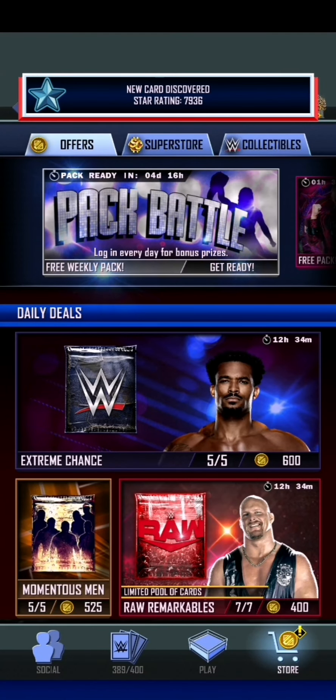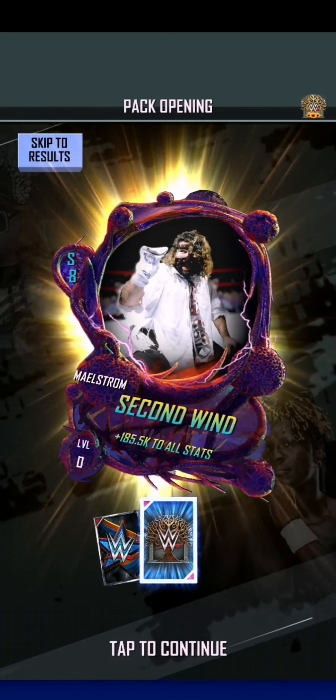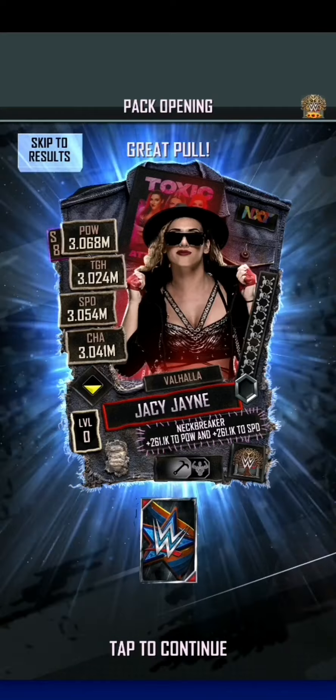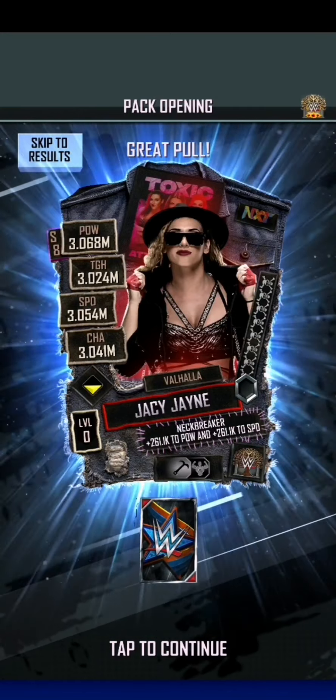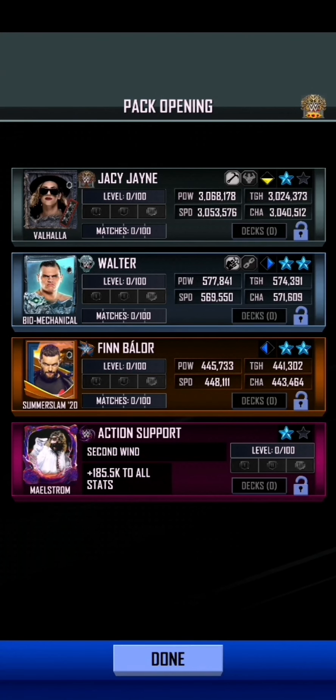That helps quite a bit. The next thing we're going to do is with our newly found credits we're going to open six of these, which each one has a 10% chance of containing an extreme card — an extreme Valhalla card. And it looks like we've got one on the very first pack. Maelstrom Second Wind — oh, that's a pro, that's going to be very strong. I'm very happy with that. I think that's a better Second Wind than the one that I have.